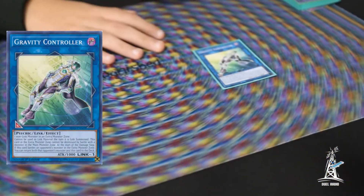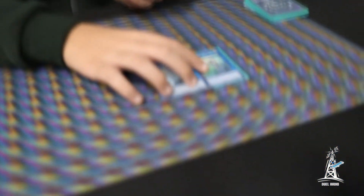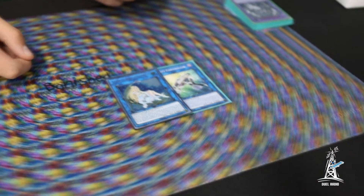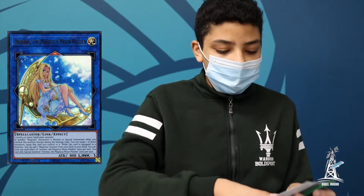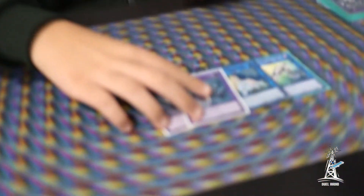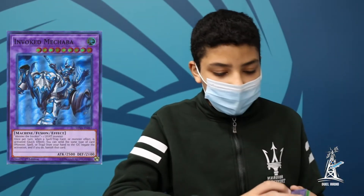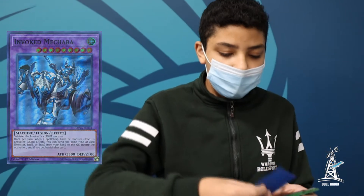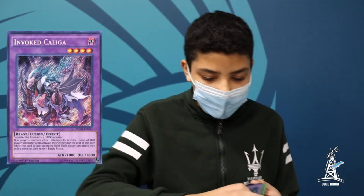Alright, let's go to the Extra Deck. I'm playing 1 Gravity Controller — really good whenever you want to link off your extra deck monsters to get their effects. I'm playing 1 Artemis. Artemis is really good because whenever you normally summon your Alistair, you always link it off to have a light target for Mechaba or for Construct if you need it. I'm then playing 2 Mechaba. Mechaba is really good — it's an Omni Negate if you have the right cards in hand, and it doesn't send to Grave. I'm playing 1 Kaliga — really good, just stops your opponent with only 1 monster activation per turn.